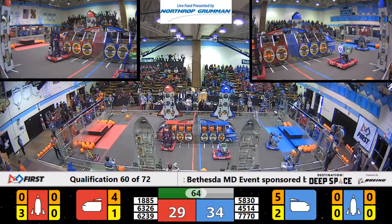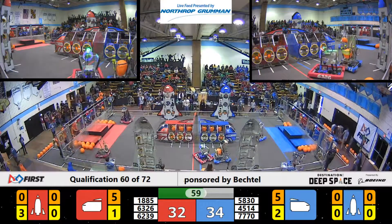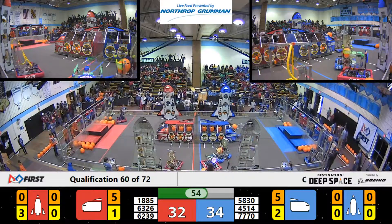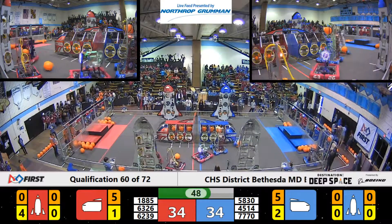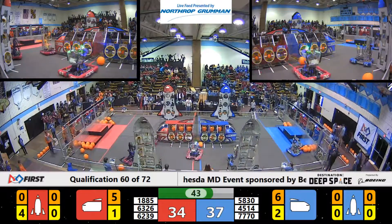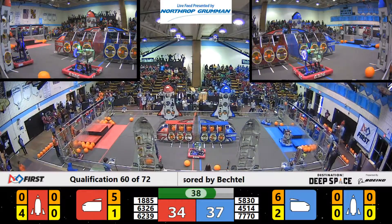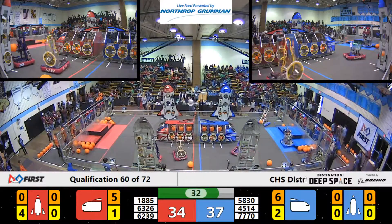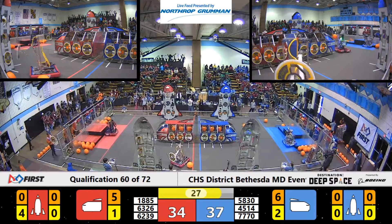Here comes iLight with another cargo for the Red Alliance — that'll make it five versus five. It's still a close match, 34 to 32, Blue has the lead. Red Alliance doing a good job of putting hatch panels on the rocket ship on the far side there. Red Alliance has placed hatch panels on all three levels of their rocket ship.